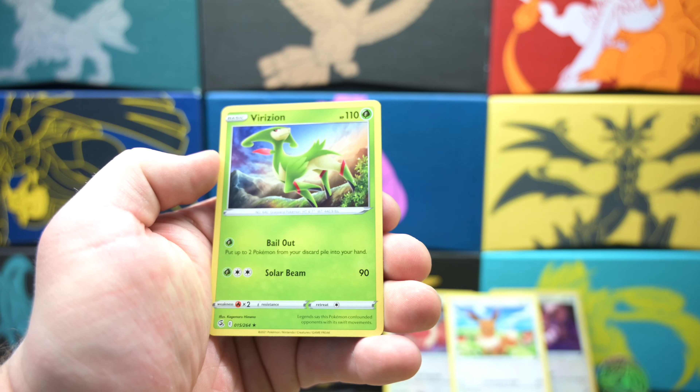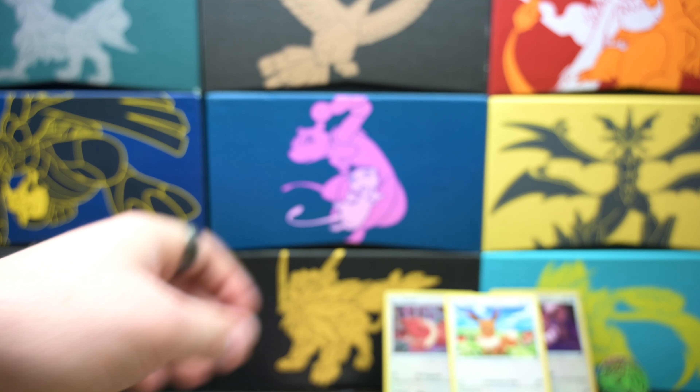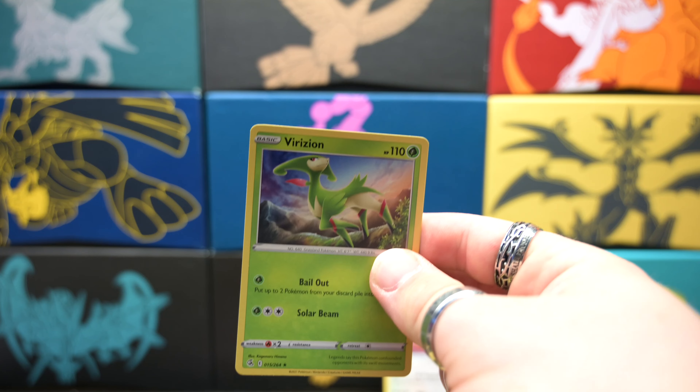Oh, no holo. Darn. Evil — here he is. No hits out of the Eevee pack. I kind of figured that off of just the small little pack. That's okay — the Eevee itself was worth it. Very cute Eevee.